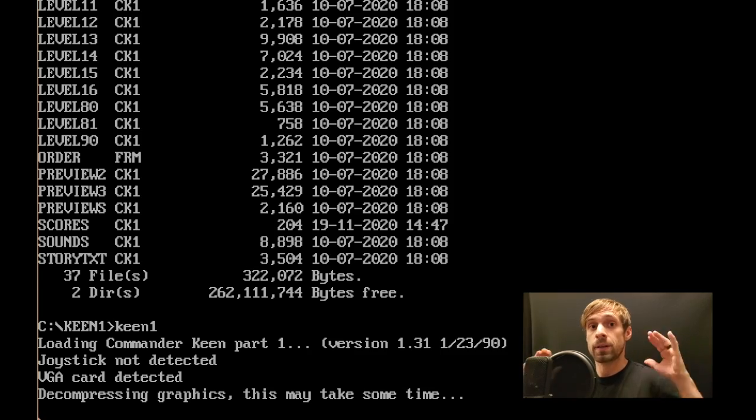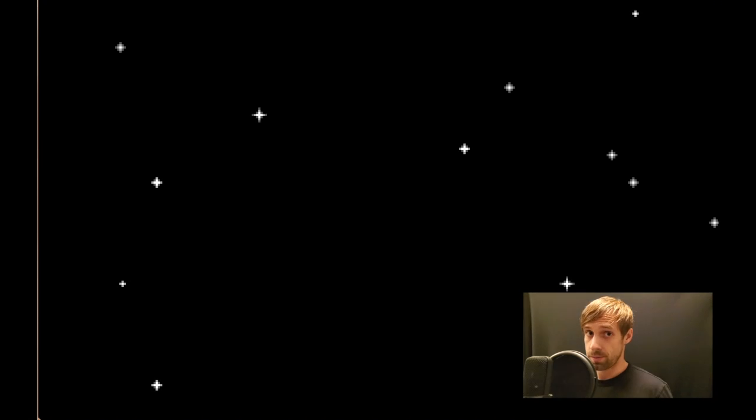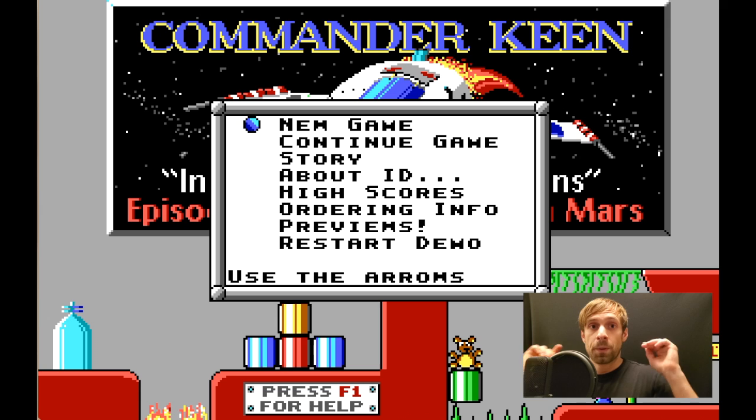Retrogaming Episode 3. Today's game is Commander Keen Episode 1: Marooned on Mars. To make a long story short, Commander Keen has crashed his Beans with Bacon Mega Rocket on the surface of Mars. In the crash, he lost some of the pieces of his ship, so we have to wander around the surface of Mars completing levels, hoping to find the pieces so we can repair his ship and return home to Earth.